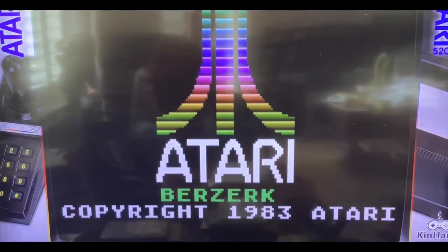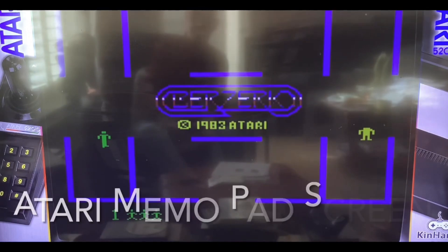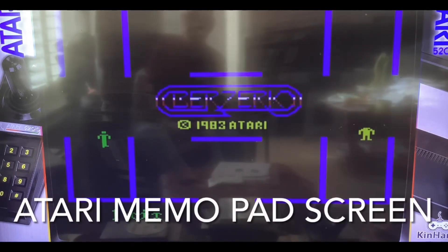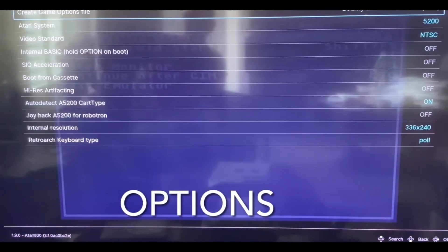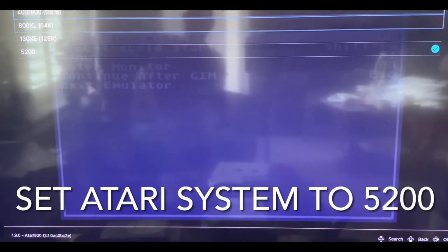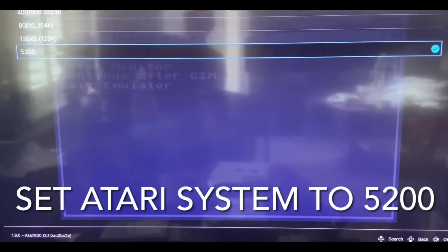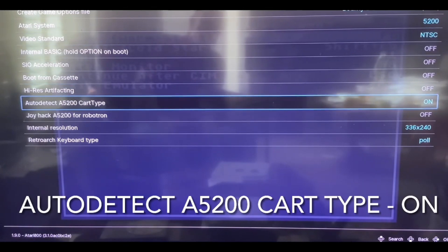Then go to Atari 5200. Alright, so what happens there — it loaded up straight away, but normally it goes to a blue screen. So I'm just going to show you how to get into it. Press select and X to bring up the RetroArch menu, click on Options, then Atari system. It usually says Atari 800 — we've got to change that to Atari 5200, which we've already done. Then go down to auto-detect Atari 5200 cart type and make sure that it's on and not off.